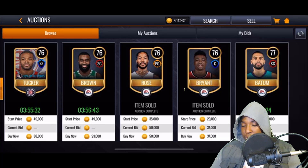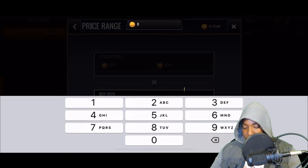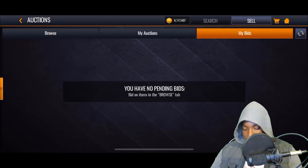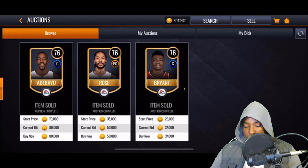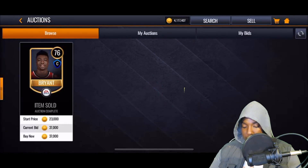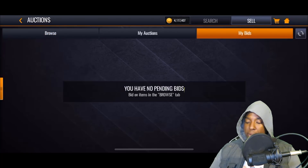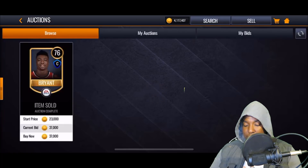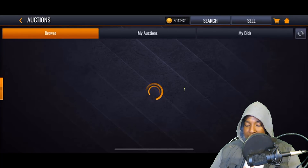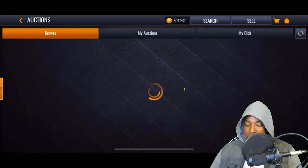This is what you call sniping — you just refresh, keep refreshing until you see new cards pop up. Let's look at 50k and below. 75s and above are also selling for over 80k. A new round refreshes every five minutes. Sniping wasn't really a thing in Season 3 the way it is now, but there's no auction house cap yet — so cards can drop for as low as 101 coins, and you can pick them up for insane profit.